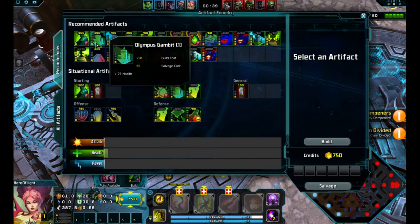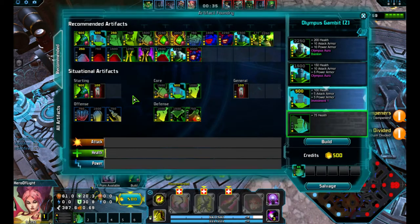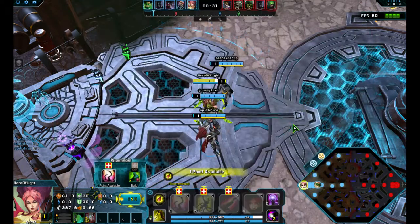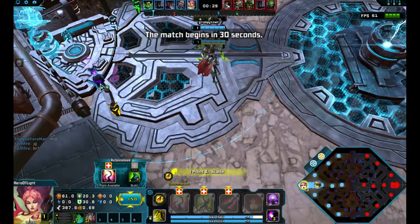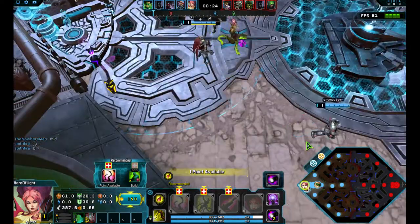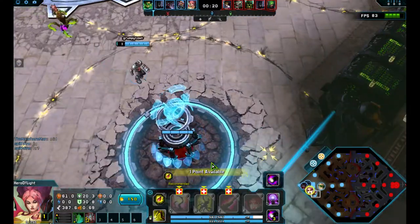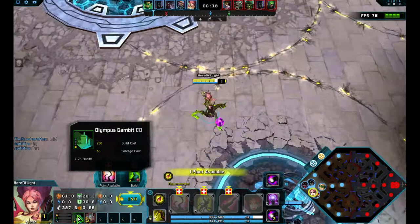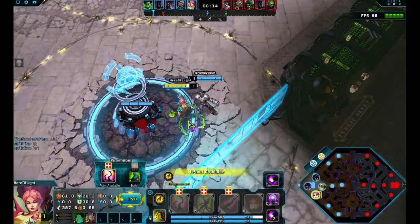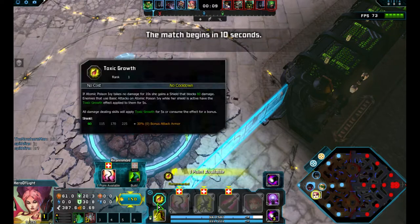If you play her as a solo laner, the big thing is you do not get the advantage of actually being able to use the stealth part of your ult — you hide allies. So I'm grabbing the Olympus Gambit to make me tankier; that's going to upgrade into a gold or credit generating item. And it's going to be my job to protect the Cyborg as best as possible.